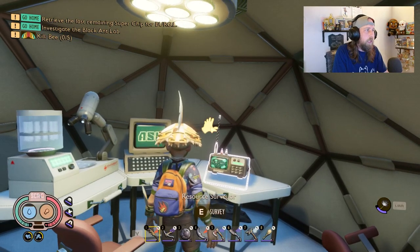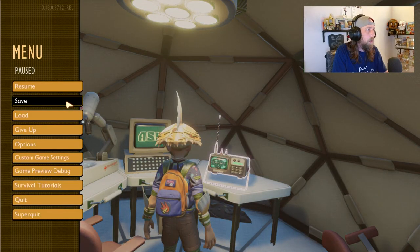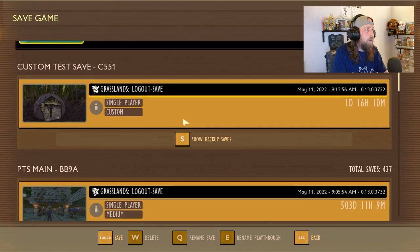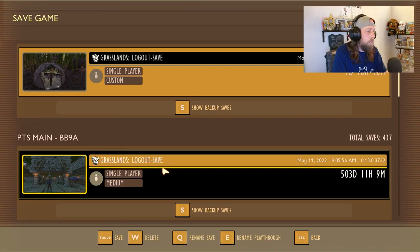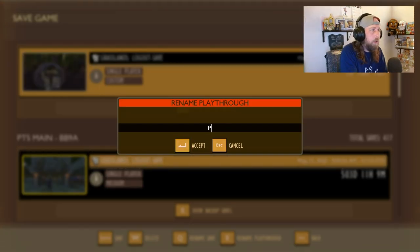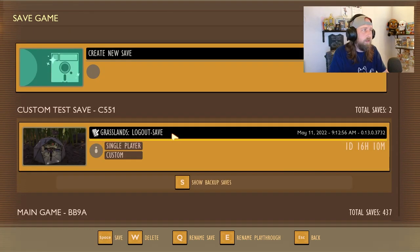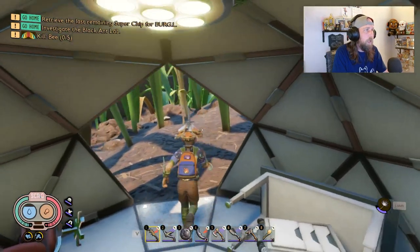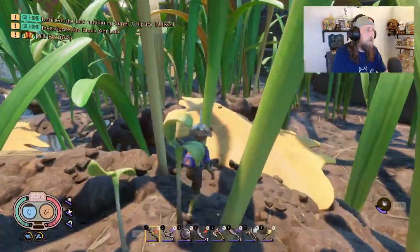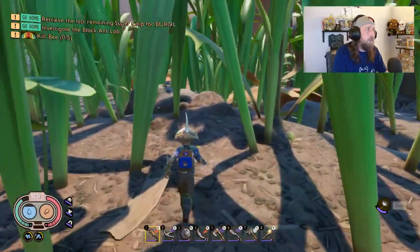One of the main features now is you are able to name your game saves. If you have a lot of different games loaded, you can go ahead and name them. You can rename it - 'main game' or whatever - so if you have some with other people or a custom game, you can rename it. Pretty cool for people that have a lot of different game saves - now you don't have to try to figure out which is which.